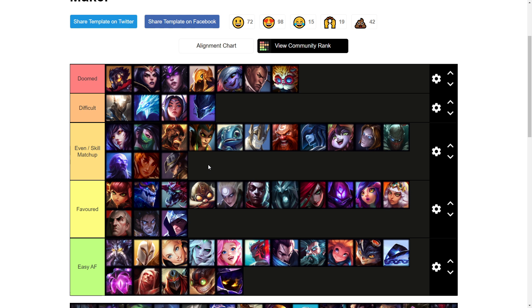Twisted Fate is even matchup but actually I'm going to put him as difficult just because of his ult — he can contest your roams. Similarly, Nocturne also has his ult so he can follow you as well. Pantheon also has his ult to follow your roams. All these champions with roam timers are pretty annoying to deal with. Galio I'm not putting as difficult though because he doesn't have as much burst damage and doesn't have super high base armor like those other champions.